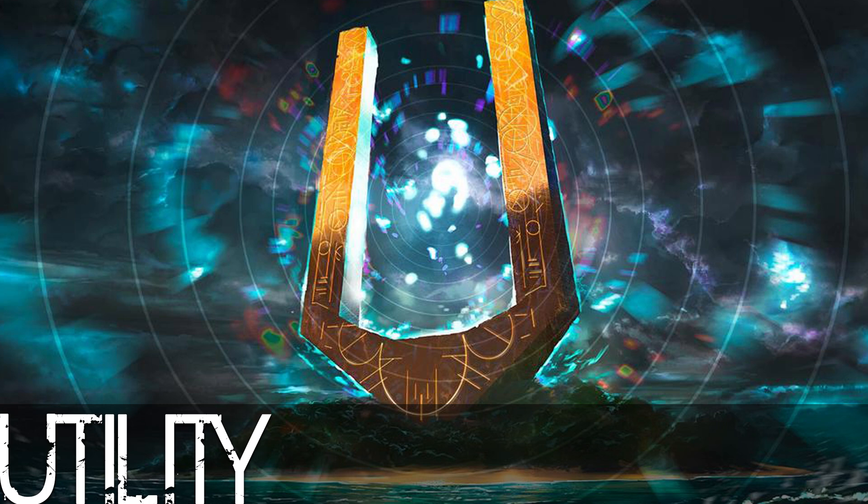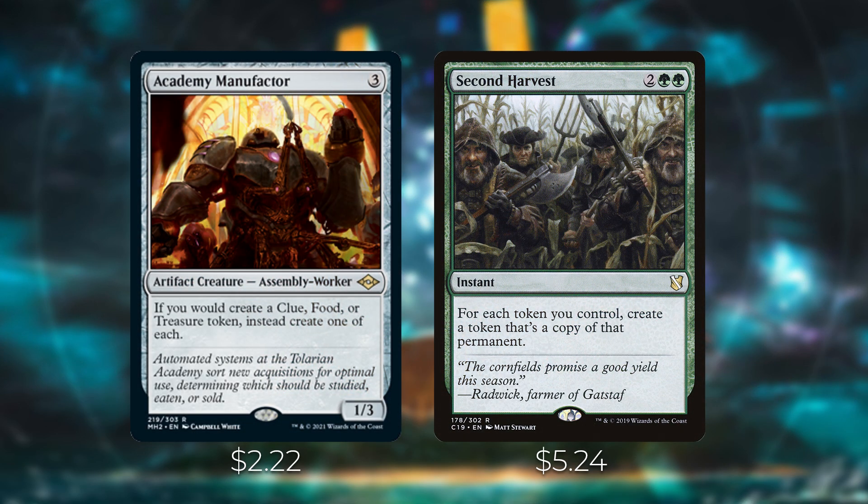Next, a couple of utility cards. First, Academy Manufacturer from Modern Horizons — an artifact that says whenever you would create a clue, food, or treasure token, instead create one of each. So every time you investigate with Lonis on the battlefield, you also get a food and a treasure token. That's a ton of value just from playing creatures. We also have other ways to make treasure tokens in this deck, so you can use those to investigate and make clues too.